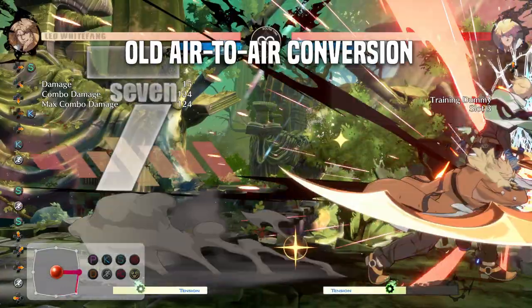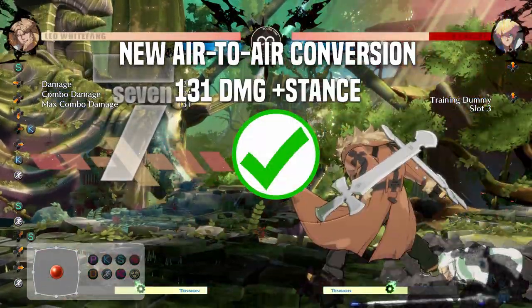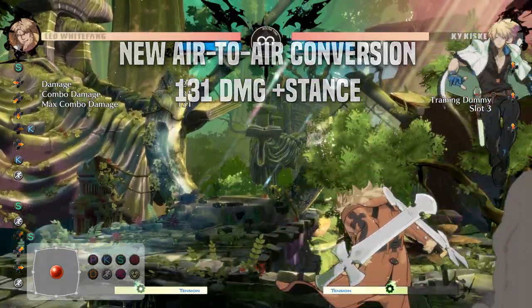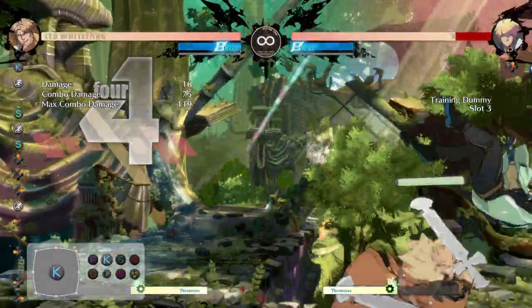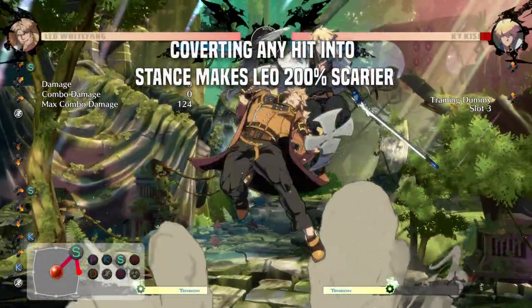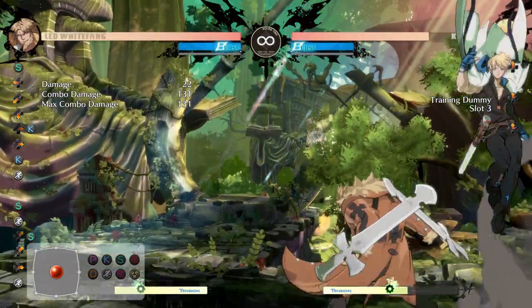With the old conversion I did pretty good damage and got good wall carry, but I didn't get to stance. With the new conversion I was able to do roughly the same damage and get to stance. This is huge because with the new conversion I have access to the win condition, and with that, when the opponent gets up, it's only a matter of when I get another hit — not if. This mental shift is going to be huge because it puts you in the driver's seat. Your hits become so much more meaningful. That's what I mean by converting with conviction.